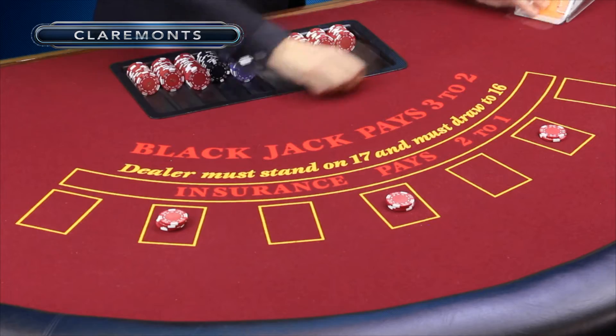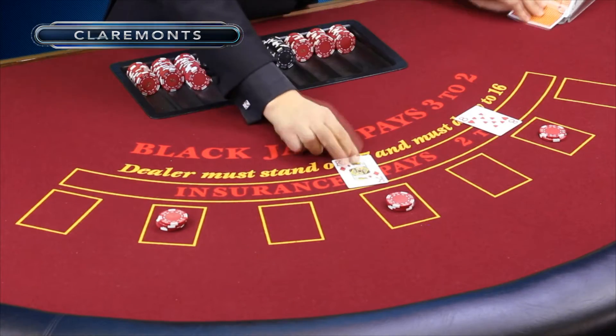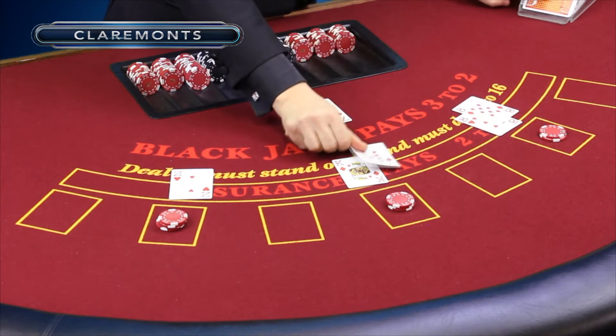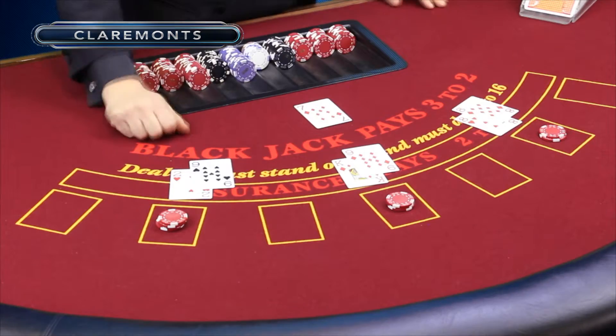Three different boxes here. Deal the cards out — eight, king and a two. House card a seven. A pair of eights, 19 and 11.